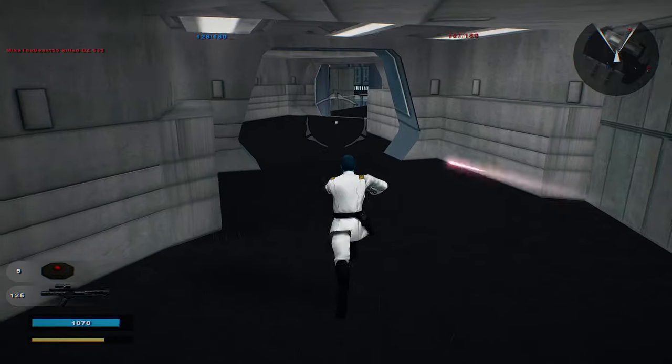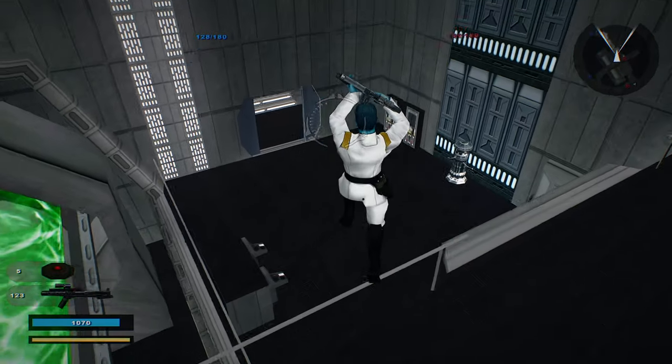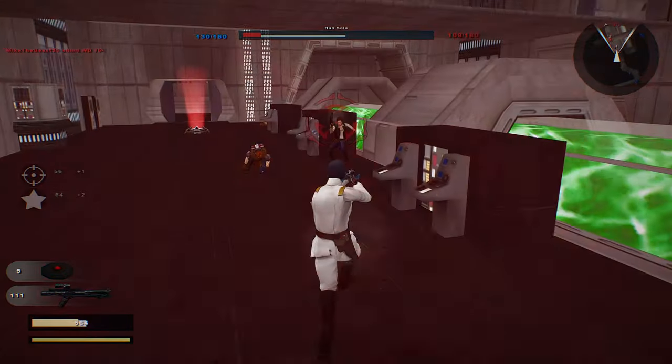None of them want to go over here. How are they shooting through the wall? How is that possible? They shouldn't be allowed to do that. I can't do it, but they can.